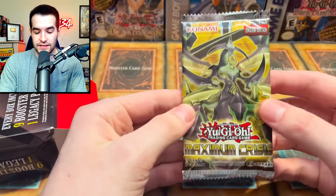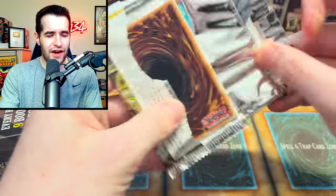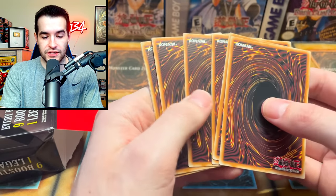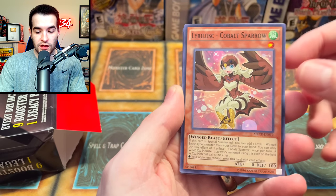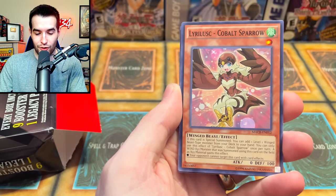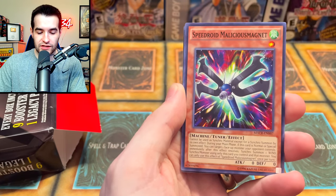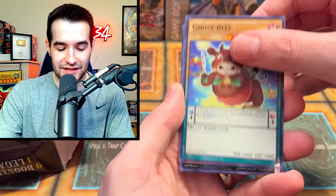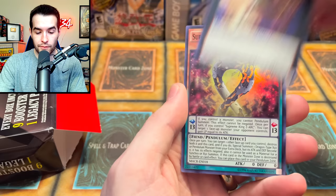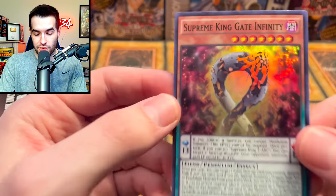This is Maximum Crisis — we opened 300 packs of this and pulled like five Ash Blossoms or four, I can't remember. That was a pretty crazy opening. Let's see if we can back it up right here. Phantasm Spiral Grip. Lyrilusc Cobalt Sparrow. Gift Exchange. We got the Speedroid. The Ghost Beef — wow, that's an epic card. Zoodiac Hammer Kong. Supreme King Gate Infinity and the Ariel — we got the Supreme King Gate Infinity, super rare. Two more packs.